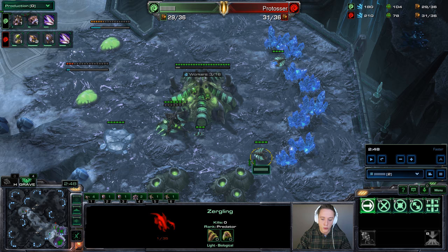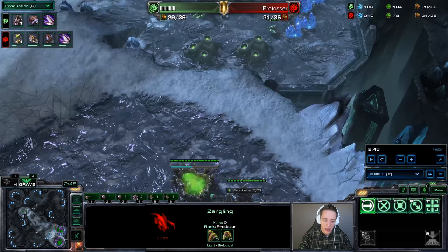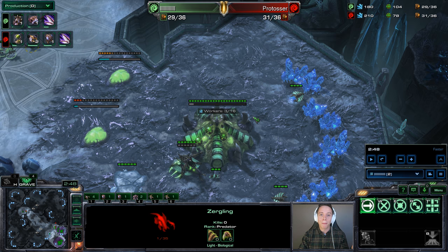So we're getting full saturation in the main with one gas geyser, then half saturation in the natural also with one gas geyser. You could get the second geyser in the main if you so desire. What makes it so funny is that most of the time your opponent is completely misreading this scenario, and ever since I've been executing it and gotten to the point where I can move out, I've not had a single opponent scout the build I'm going for.